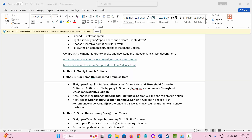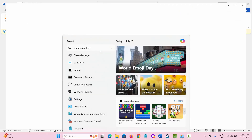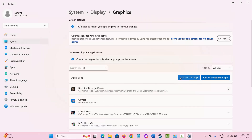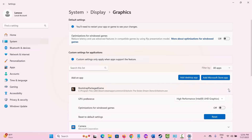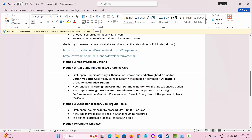The next method is to run the game on a dedicated graphics card. Go to the search bar and type 'Graphics Settings'. This interface will open — add the game here. Once added, click on the arrow icon and select 'High Performance'. Then try to play the game and see if this method works for you.